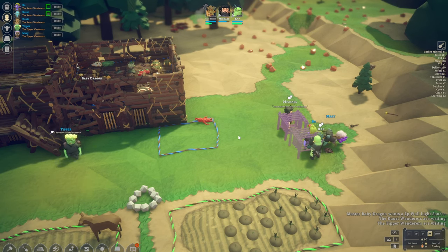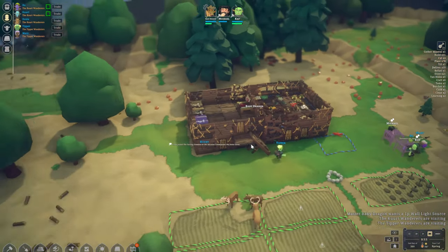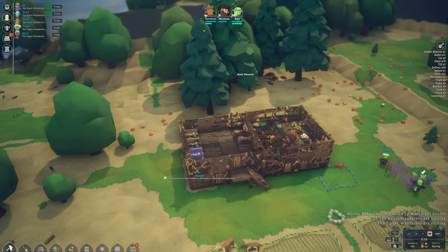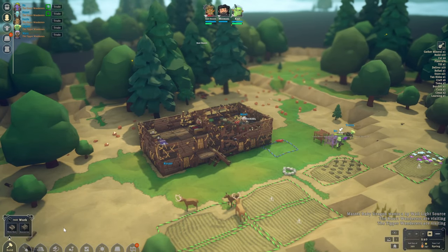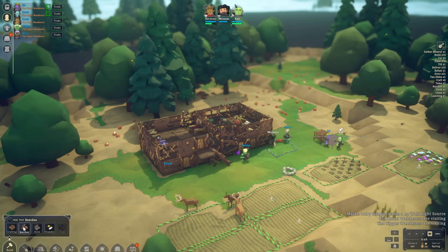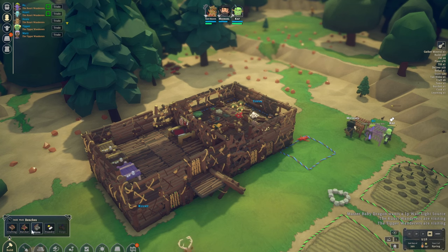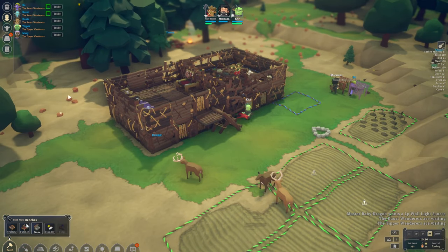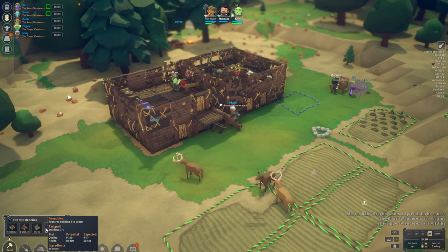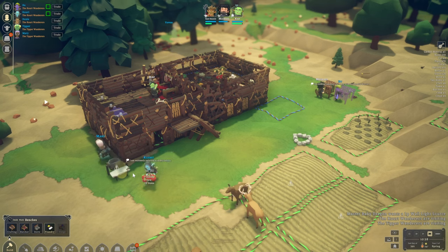We'll still butcher the imp — we can get some hide, maybe tanned as well. Our level is pretty low so we can't really do too many things. The butchering table we already have and we don't really have to set up jobs over there, which is great. The stove isn't going to be too useful to us just yet.